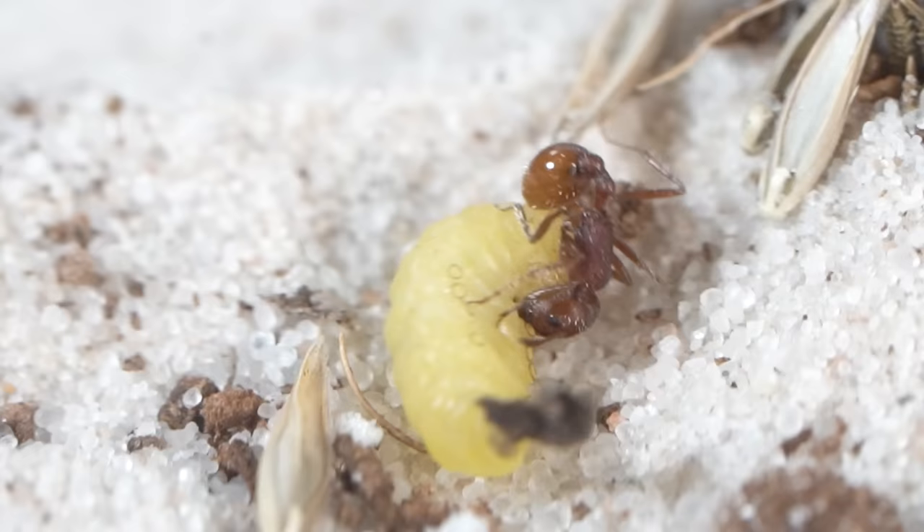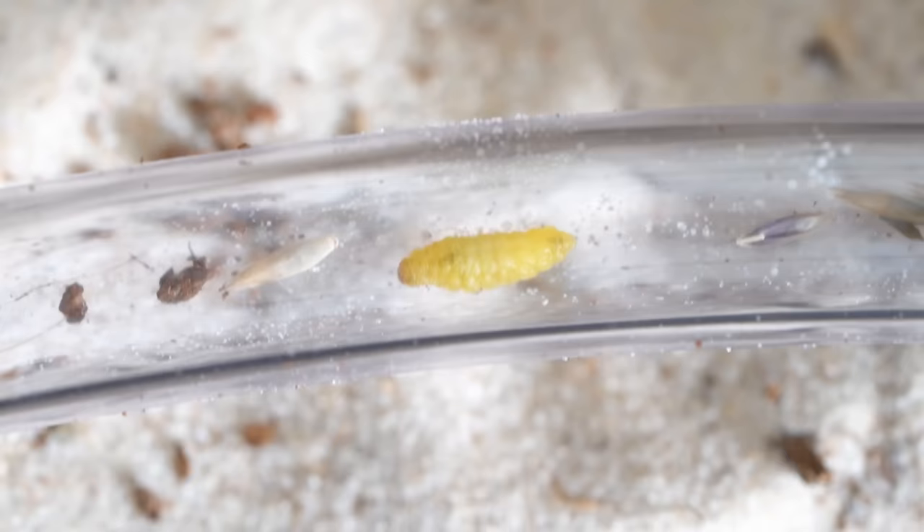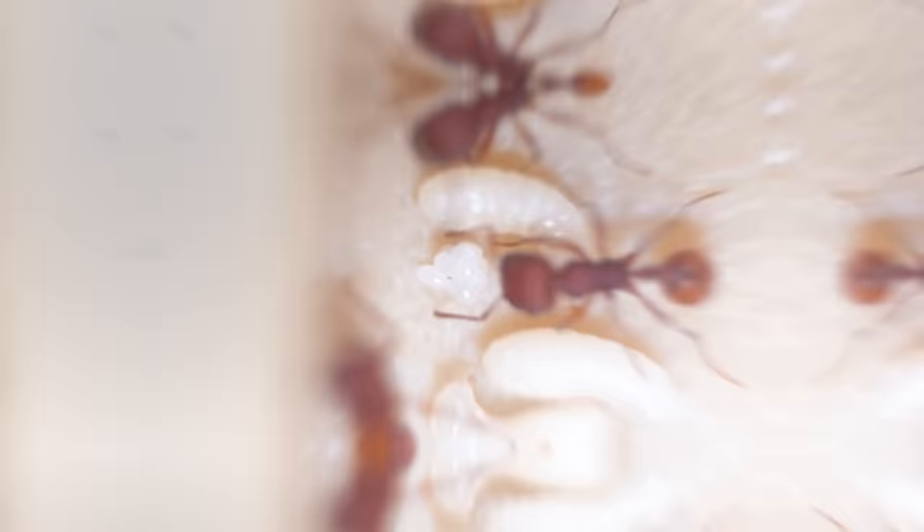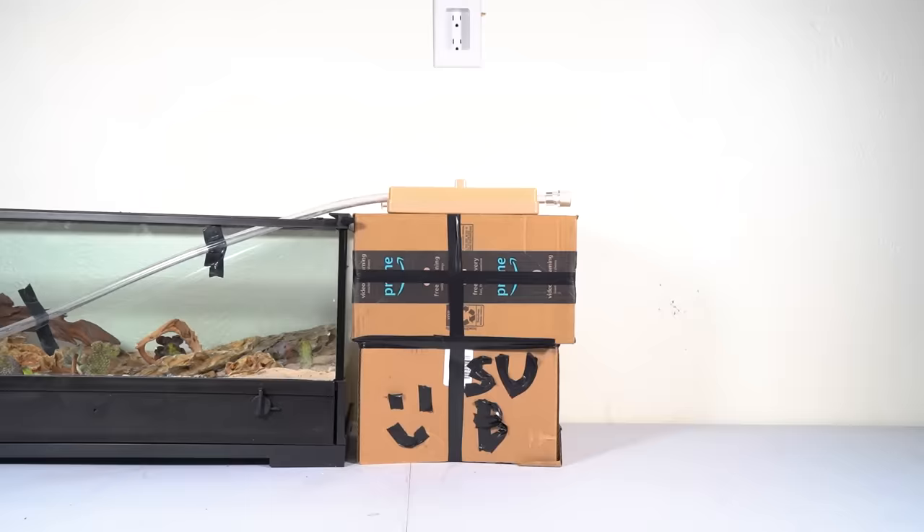The colony slowly started to build up their food supply at their home base with seeds and the caterpillars. The excess food led the queen to start laying more and more eggs, and after only a few days, the colony's population was getting ready to boom.